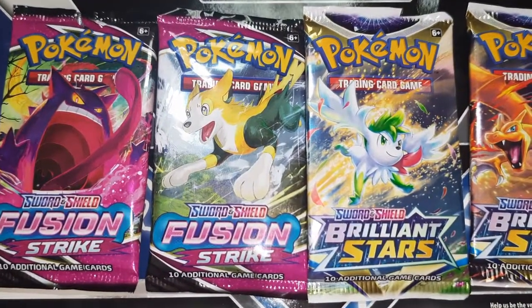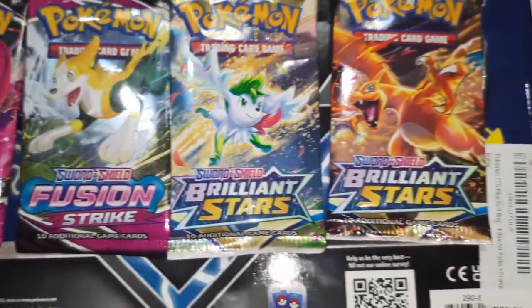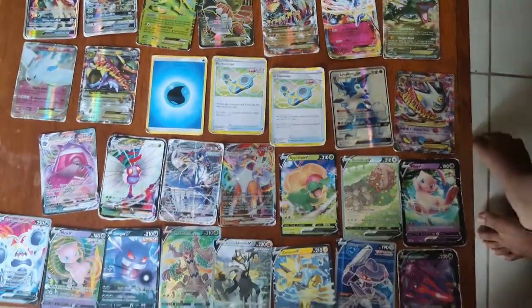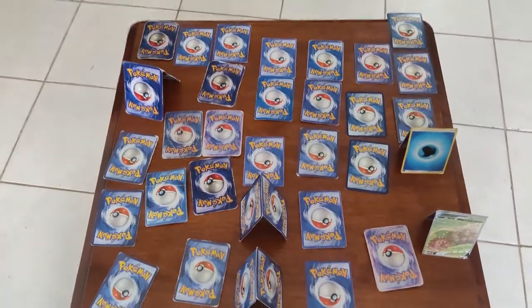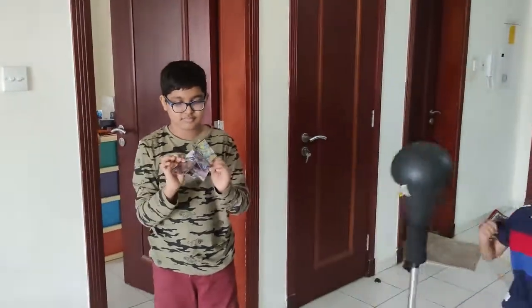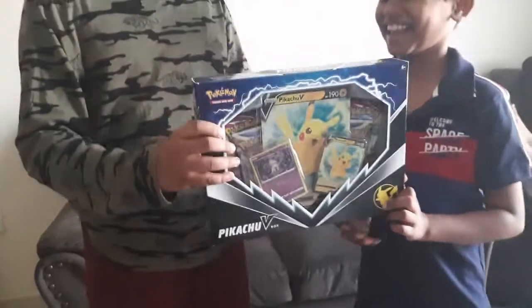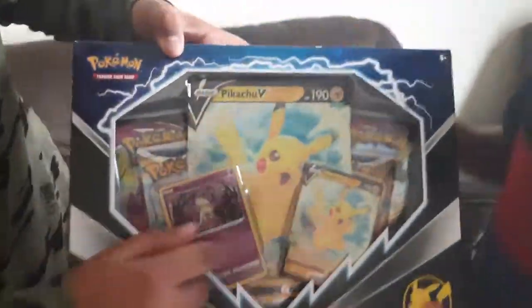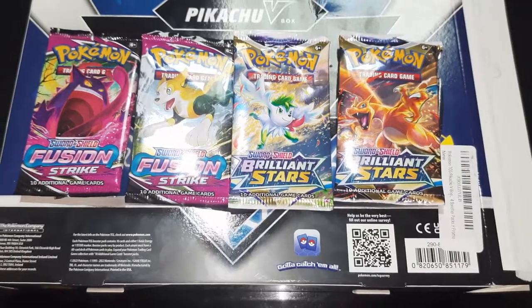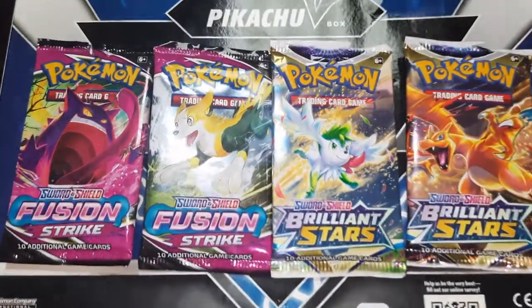Hello everyone, today we are going to show Pokemon Pikachu Booster Box Unboxing. We received the box today. It has 4 Booster Packs, 2 Promo Cards and 1 Oversized Foil Card. Each Booster Pack contains 10 cards, so total 40 cards inside the Booster Boxes.